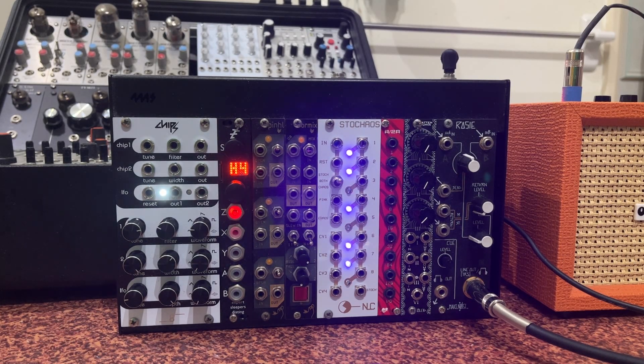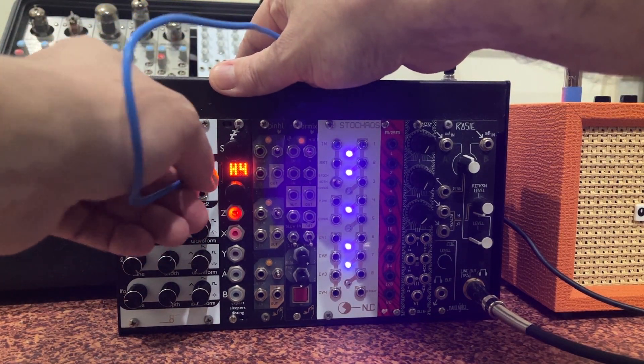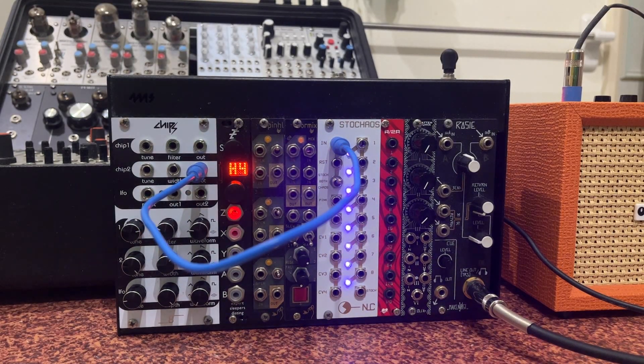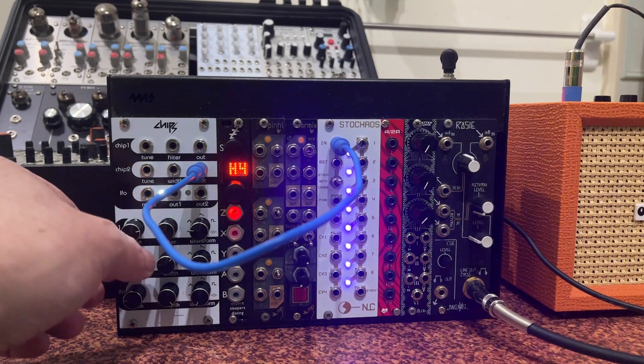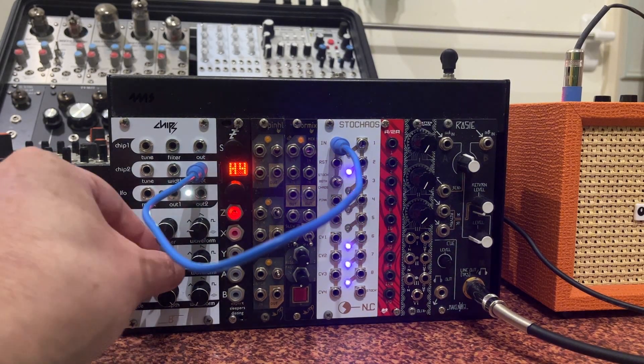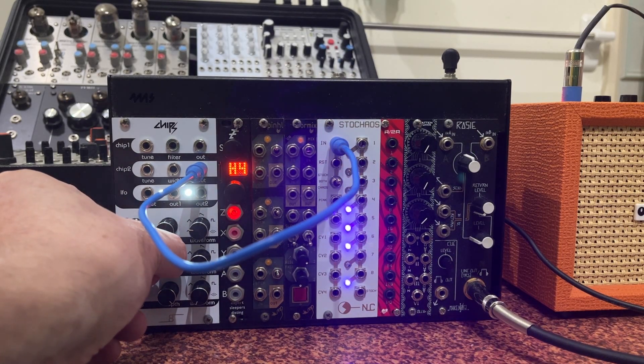We're going to try and make a patch without the SQ1, using just the modules in the case — small Eurorack systems at its finest. Right off the bat, I'm going to have to sacrifice one of the voices from Chips to get STO Chaos going, since it requires an input and doesn't run on its own. I'm sending the output of Chips from the second voice into the input of STO Chaos. You can instantly see STO Chaos is flashing like crazy — so fast the top lights look permanently on. I'm going to try adjusting the oscillator to slow it down.